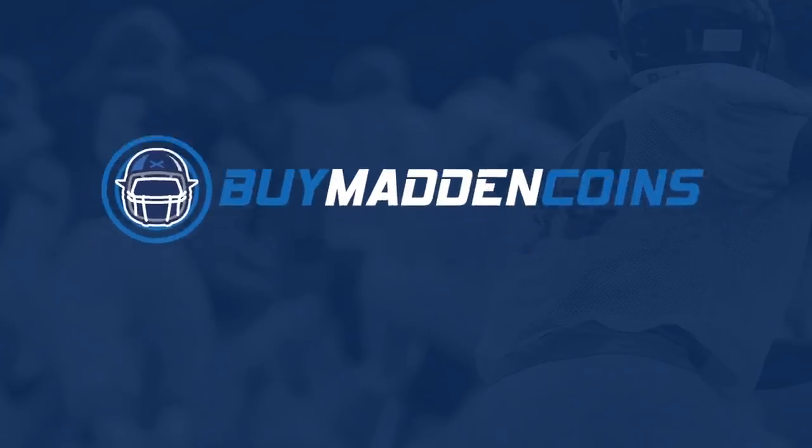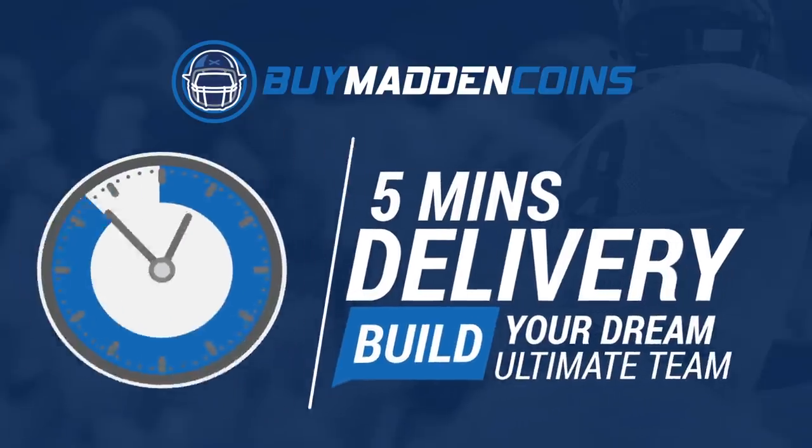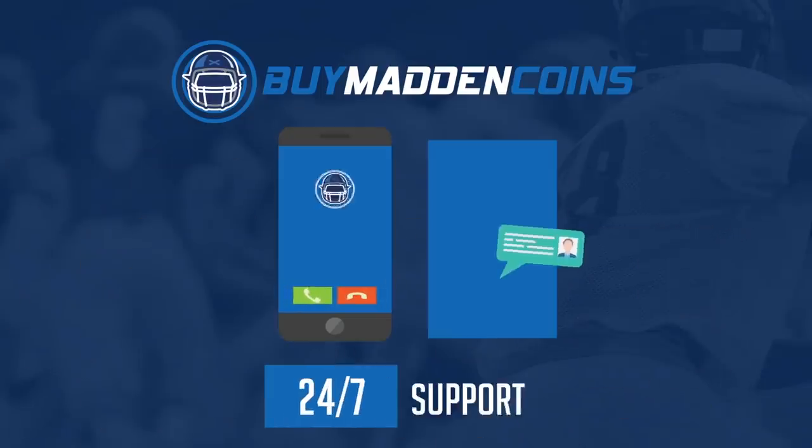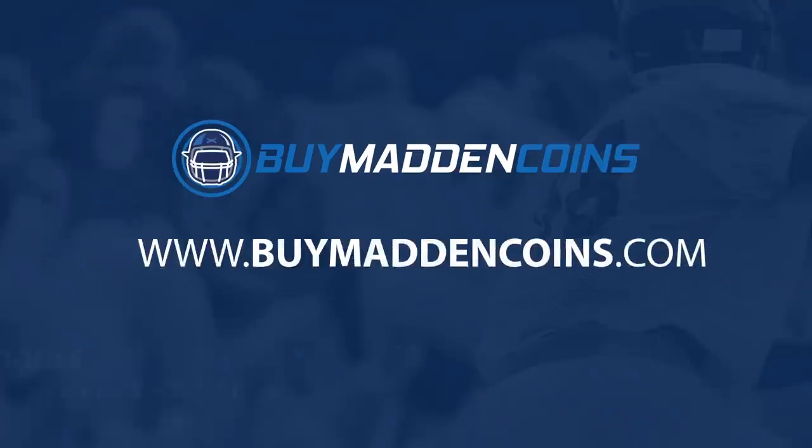In need of some coins to build that dream team? Head over to my sponsor Buy Madden Coins — they have the cheapest, quickest, and most reliable coins on the market. Use code 'pool' at checkout for 20% off your order.